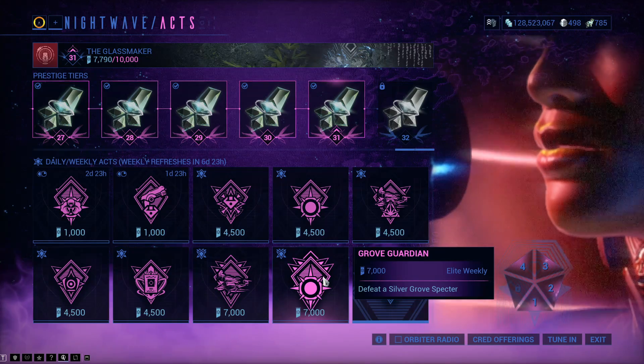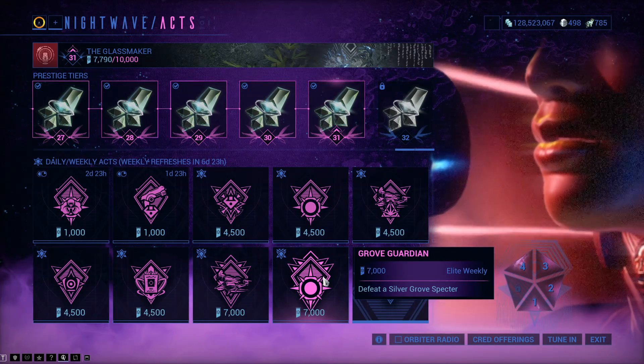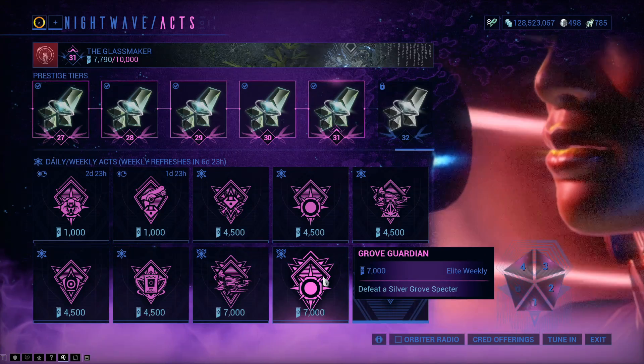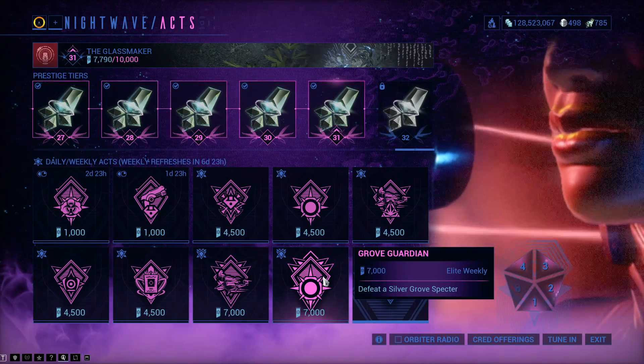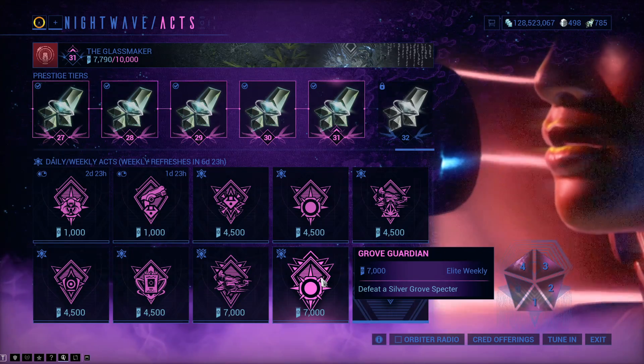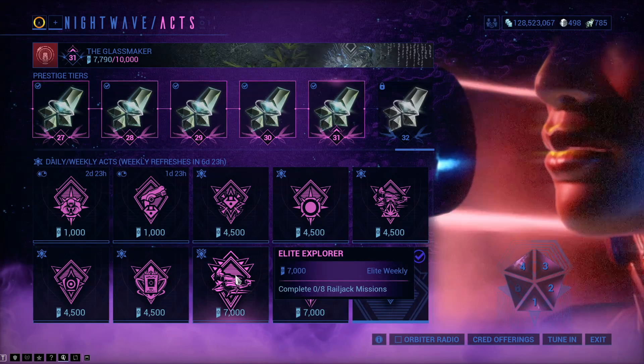Elite Acts: defeat a Silver Grove Spectre. It was more entertaining when it was 3. That should also be defeat a Silver Grove Spectre on the Steel Path — that would make it more interesting. And the other one is complete 8 Railjack Missions.